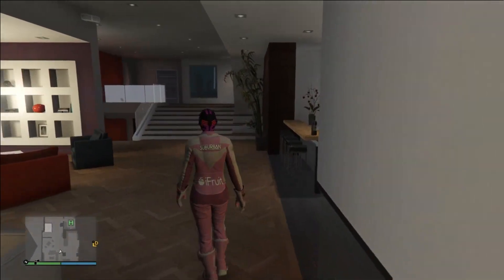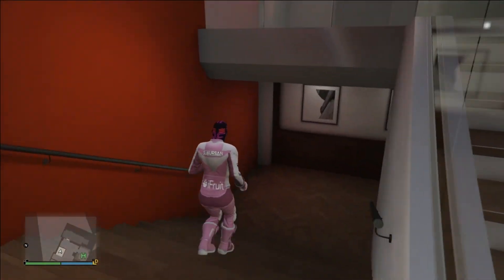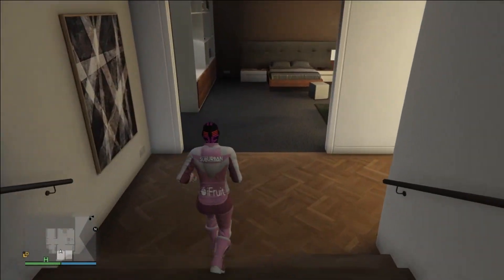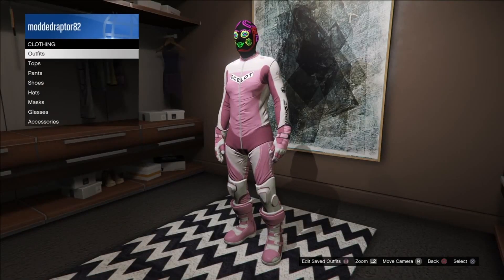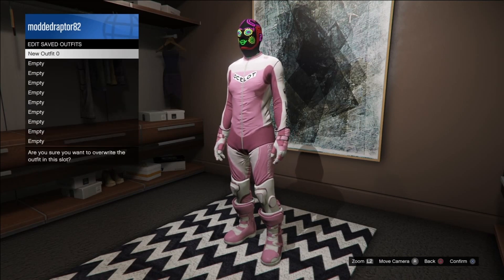As you can see the mask glitched on. What you want to do is go down to your closet and save that, and from there you can put on any shirt with the racing boots and there you have it — you can make a pretty sick looking modded outfit from there.